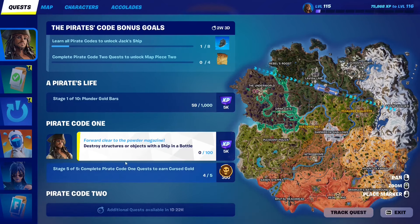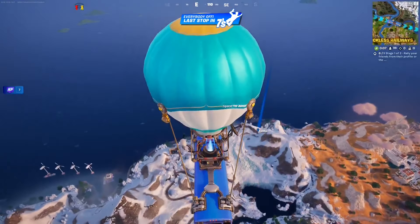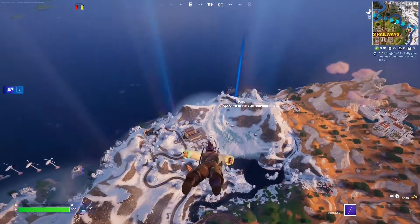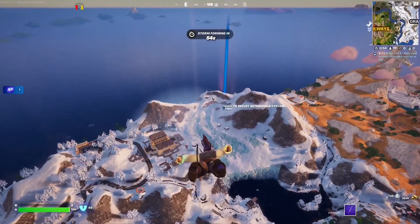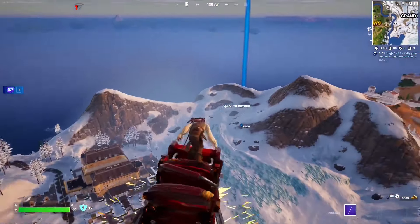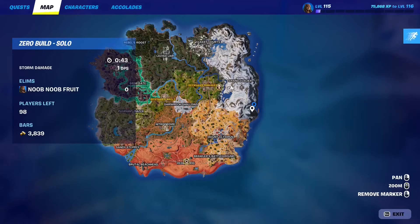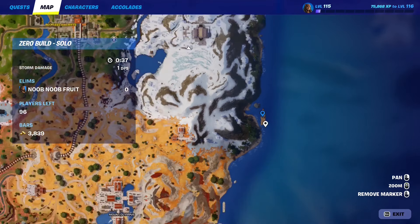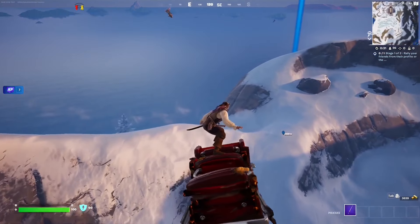For this pirate quest you have to destroy structures or objects with a ship in a bottle. The best way to do this is to go east of the map where you'll find Jack Sparrow along with the new item for sale — you can buy it from him. The problem is other players are also doing the jar of dirt quest there, so it's hectic. This is my third try. Get the ship in a bottle item and use it on the boat, which has more than 100 structures inside.